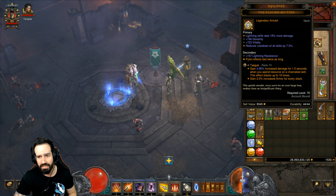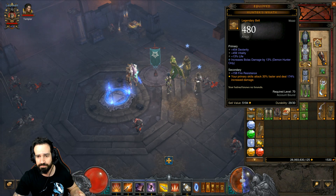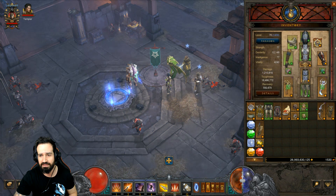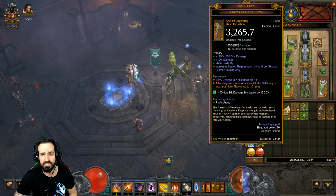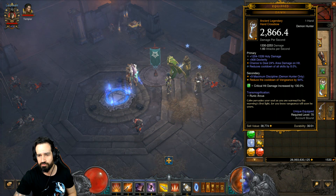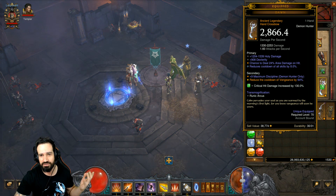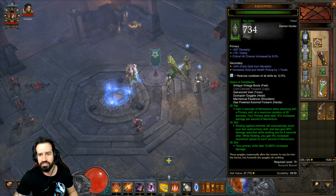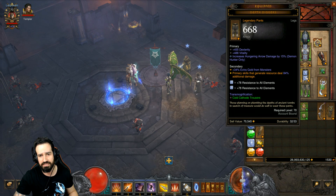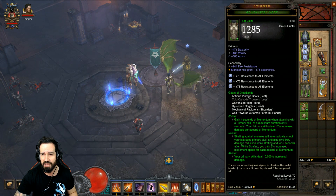Flavors of Time in the amulet slot. Hunter's Wrath again goes hand in hand with primary skills — attack speed and also dealing increased damage. Wraps of Clarity for bracers. Focus and Restraint for rings. I'm using Fortress Ballista still to get that Absorb Shield for a bit of extra survivability. And Dawn in the offhand so we can keep up Vengeance 100% of the time. You want to get at least 60% cooldown reduction on your Dawn for Vengeance, and an Ancient or Primal Ancient Dawn is the way to go.